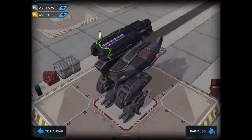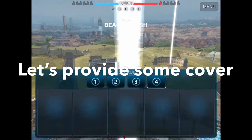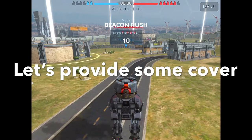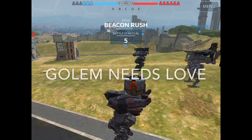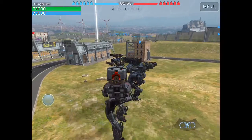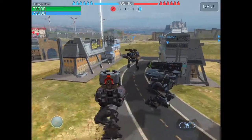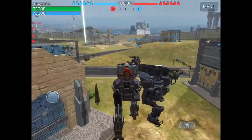We're going into battle here — it ends up being on the Rome map. We're gonna provide some cover with our bucket head. I look around the field to see who could use some cover, and I notice the Golem drops in, so the Golem needs love. We're gonna stick with this guy for a little while and provide some kinetic energy shielding for him.